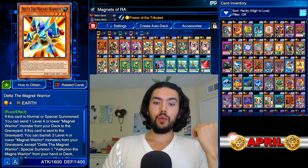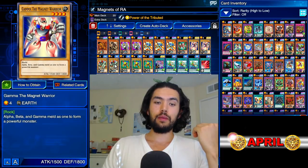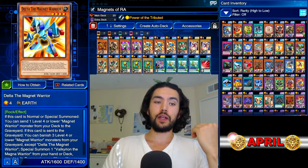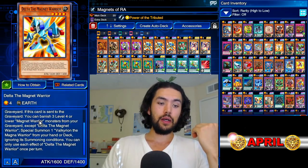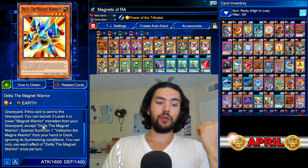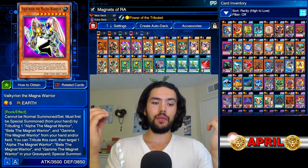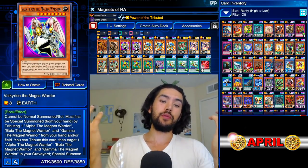Once you have three non-Delta Magnet Warriors in your graveyard, you can use the effect of Delta the Magnet Warrior. When it's sent to the graveyard, you can banish three level four or lower Magnet Warrior monsters from your graveyard, except Delta, to Special Summon one Valk. Once you get this big monster out on the field, the farm is pretty much done.